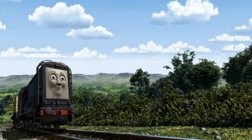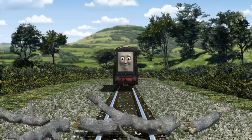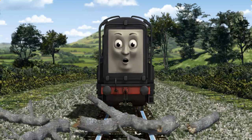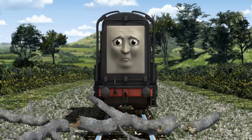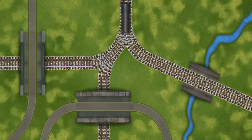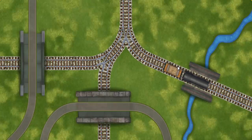Diesel went through the countryside. Suddenly, Diesel had to stop. He needed to go a different way. Find the track that goes over the shortest bridge.